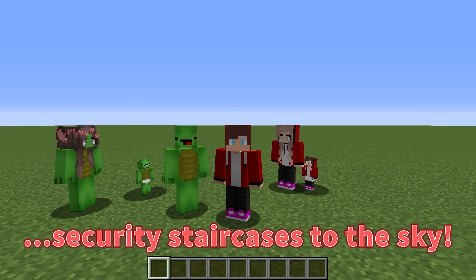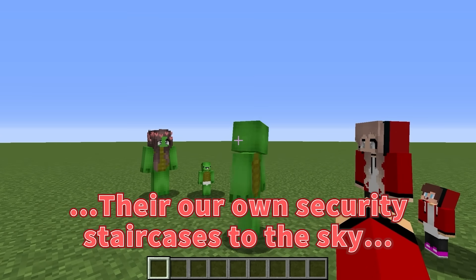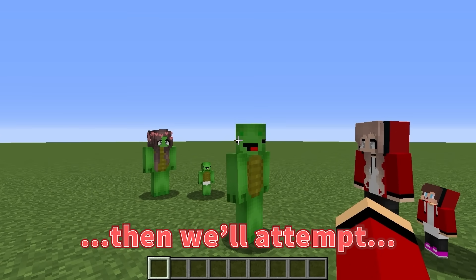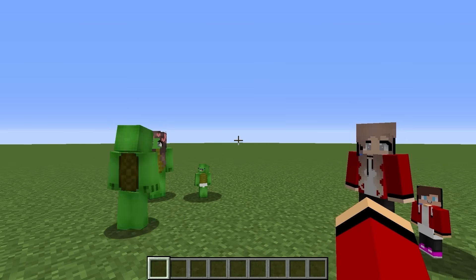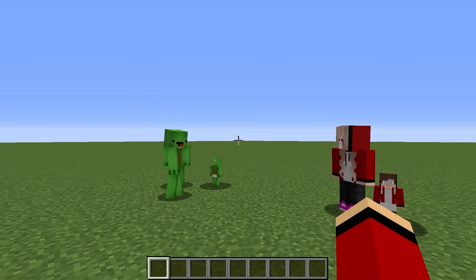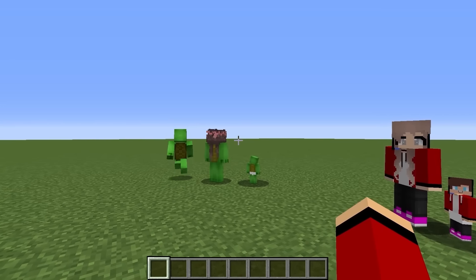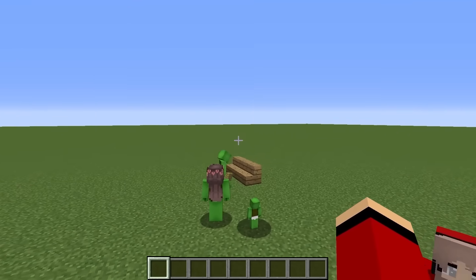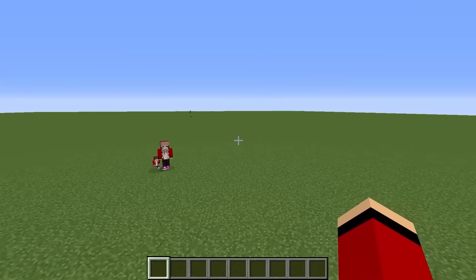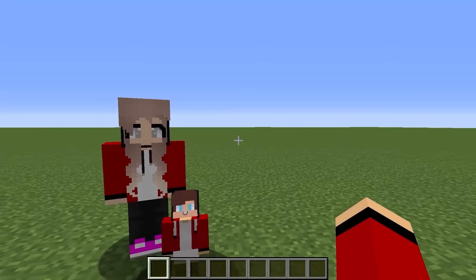Today, we're making security staircases to the sky! Mikey, each of our families will build their own security staircases to the sky, then we'll attempt to climb them. Let's do our best! I'll put something amazing at the top of our staircase! I guess we'll build ours over here! Mikey's family will build there, so we'll build ours a little way away. How about over here? Let's start by building our own staircase right away.